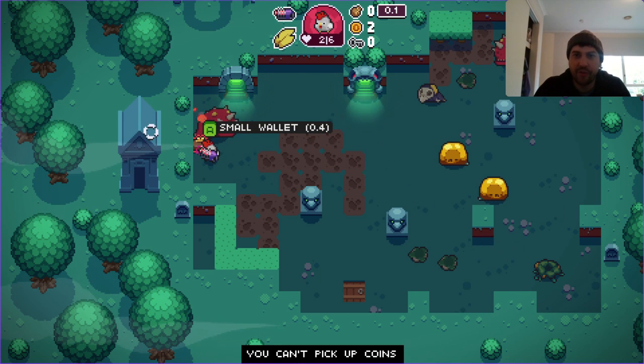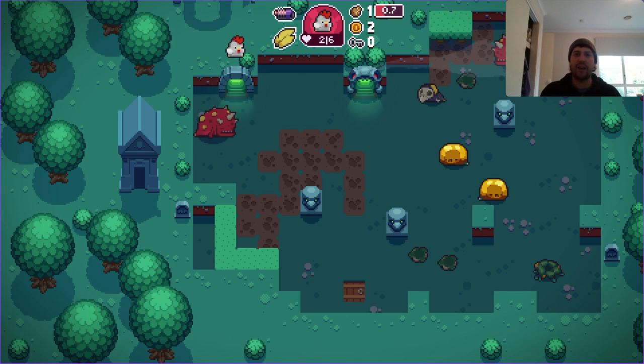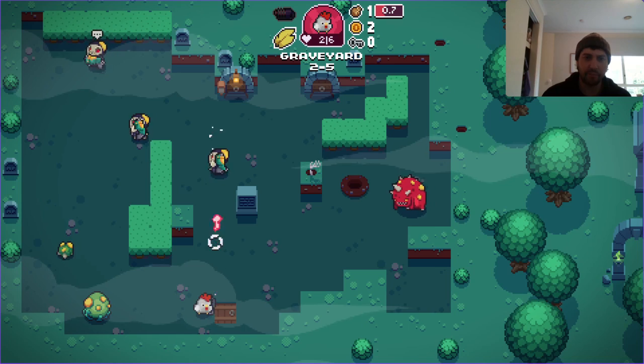Small wallet: you can't pick up coins. Now, do I fight the boss now or later? I think I'll fight the boss later just for the fact that I've only got two lives and I kind of want to get some more lives before I take on the boss.